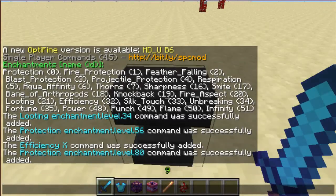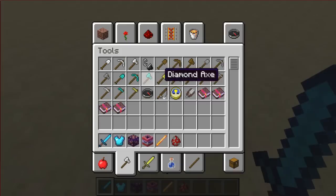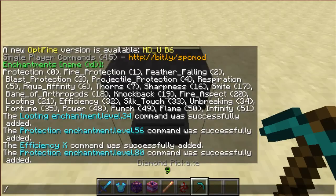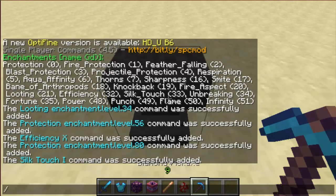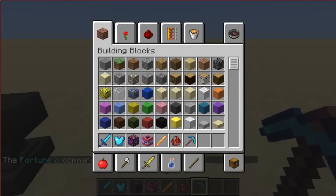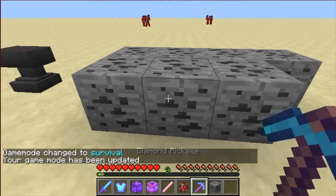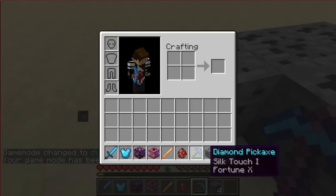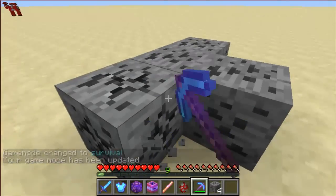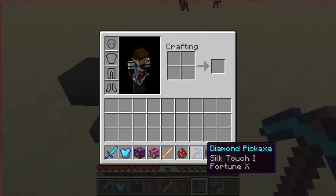You can add as many enchantments as you want — all of them if you really want. You can even do things like putting silk touch, which is 33 at level 1 (a higher level won't do anything), and fortune, which is 35, at level 10. You can have both silk touch and fortune on the same item. Let me check — mining coal ore shows that since silk touch was listed on top, it dominates the decision over fortune, so it gave me the silk touch result.